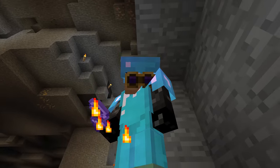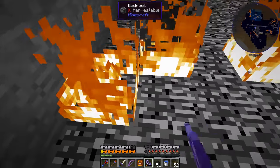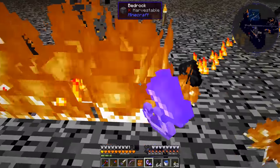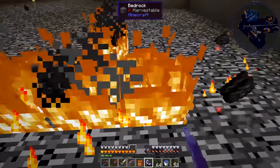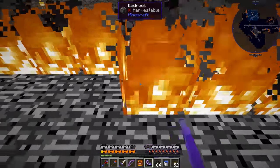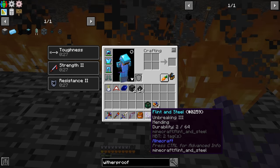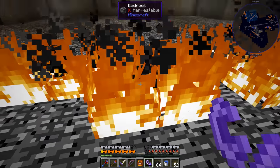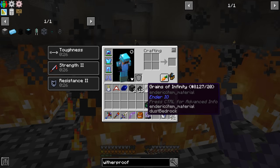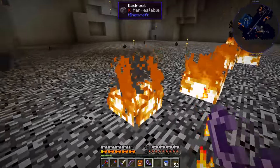Welcome back to another episode of Magmatica 2 Expert. We're here at bedrock level using our flint and steel — it almost broke but gained some durability somehow. We're using it to collect grains of infinity. There are other ways to collect this stuff without having to resort to this method.